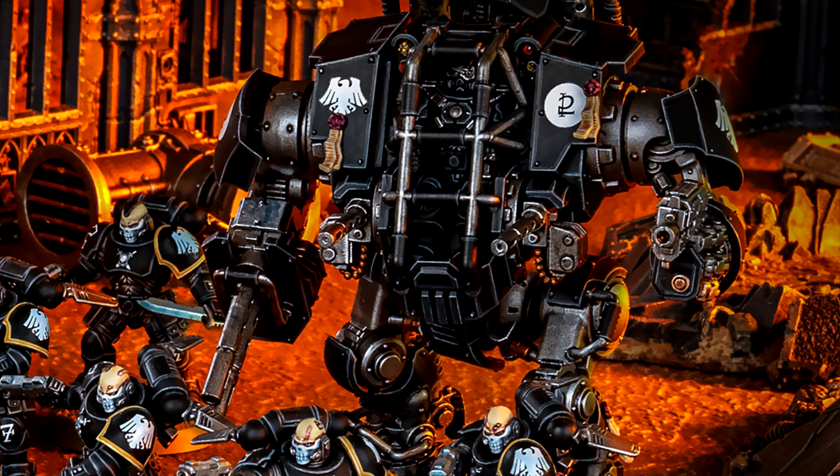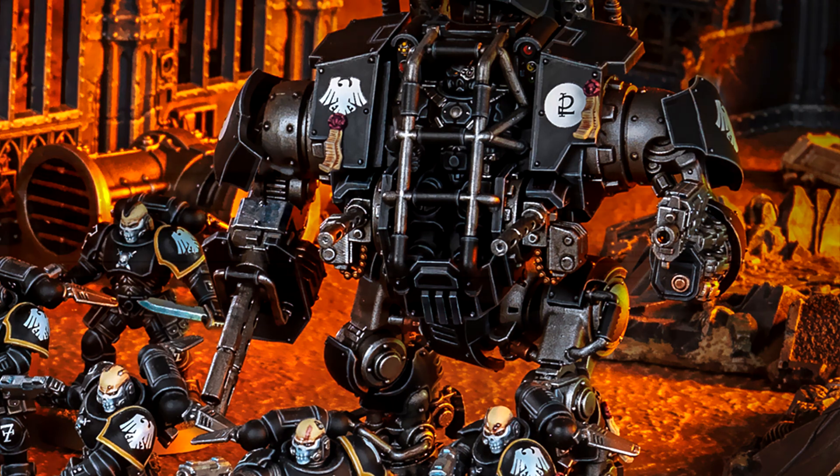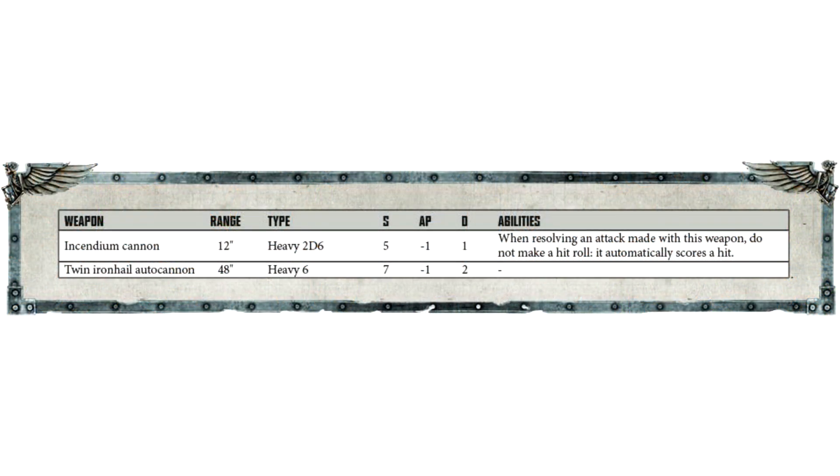The incendiary cannon has range 12 inches, Heavy 2D6, Strength 5, AP minus 1, Damage 1, and when resolving an attack it automatically scores a hit — no hit roll required. The twin iron hail autocannon has range 48, Heavy 6, Strength 7, AP minus 1, Damage 2. I'm probably going to go with the twin iron hail autocannon because that Strength 7 is just so appealing.